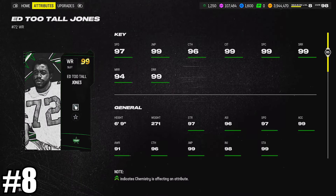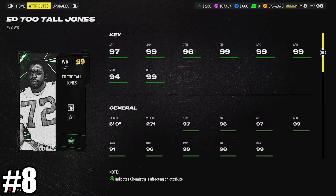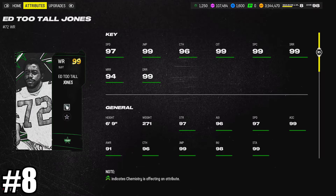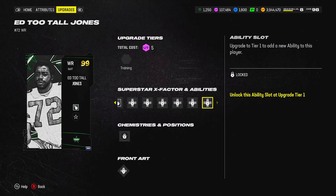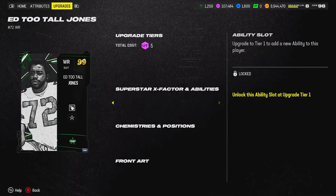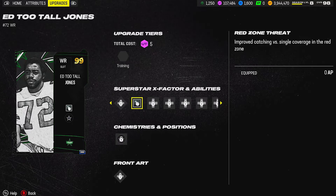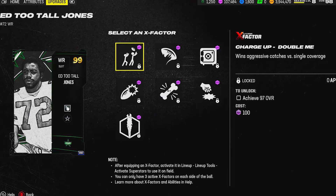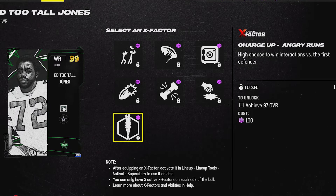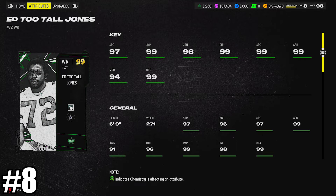At number eight, we have a little bit better version than Vincent Jackson in Ed 'Too Tall' Jones. If you want a tall receiver, this is your guy — he weighs 271 and has 97 speed. Ability-wise, red zone threat for 0 AP, tank for 0 AP, and you choose between route ignition or evasive for 0 AP. He is your prototypical super tall receiver in Madden 24, so if height is your thing, he is your man.